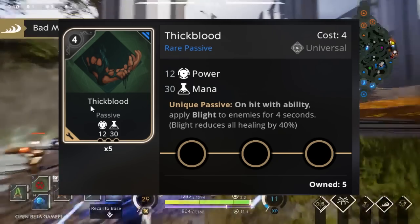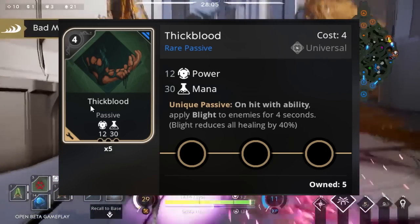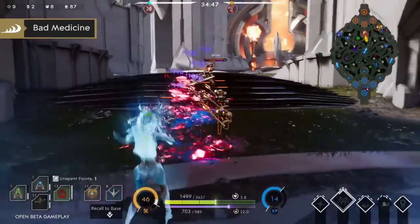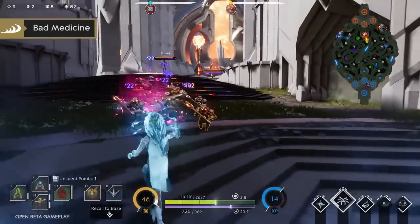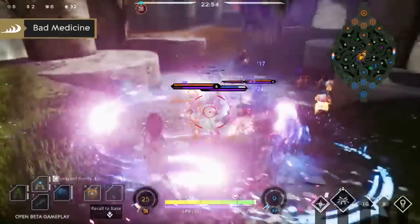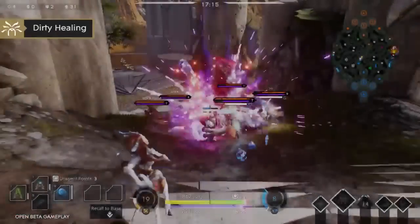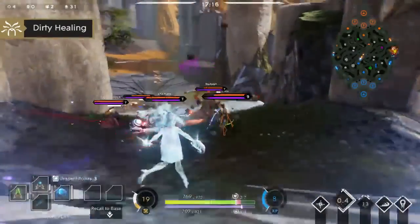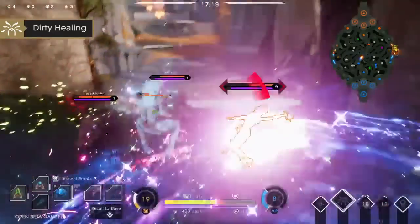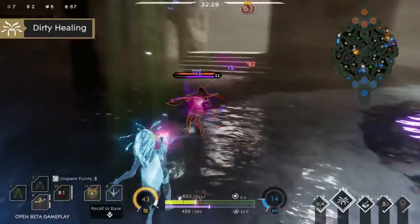On hit with an ability, apply Blight to enemies for 4 seconds. Blight reduces all healing by 40%. So this is the Blight mechanic card you can use — every time you land an ability on an enemy, for 4 seconds the Blight mechanic will be affecting those heroes, meaning 40% of any healing they receive is lost. This potentially makes Zinx, once she's toggled her ultimate, much harder to heal. So instead of waiting for Zinx to run out of mana to kill her, you can kill her before she reaches that stage because the Blight mechanic is a massive counter.